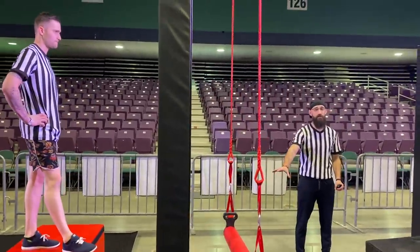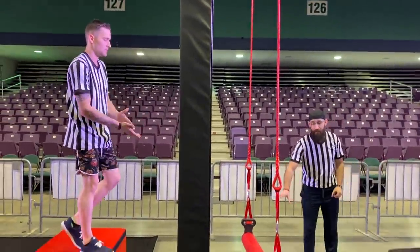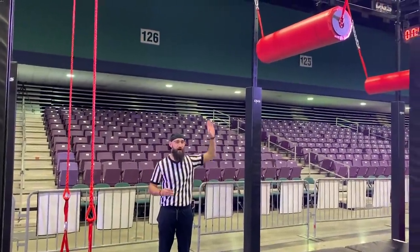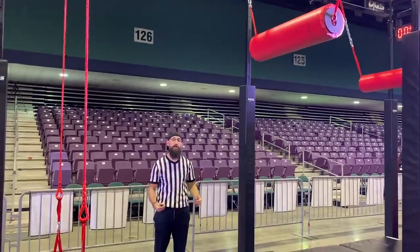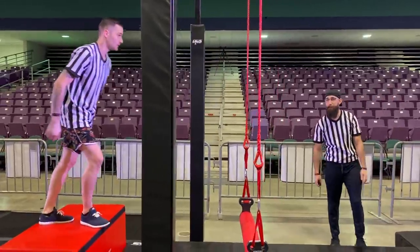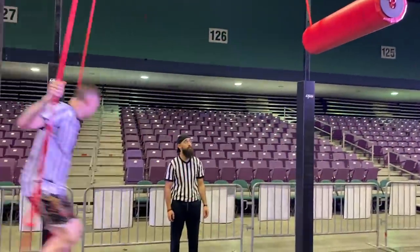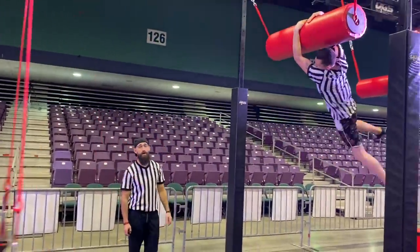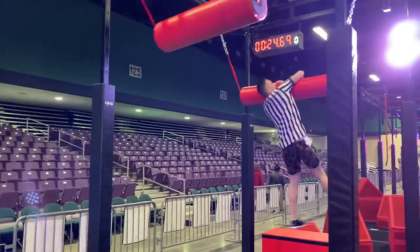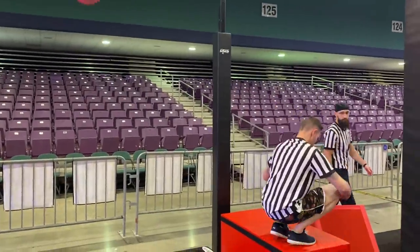The next obstacle, we are going to use the swing and the two red barrels to land on the red finish platform. On the swing, you may use hands and feet. On the barrels, hands only — no feet on the barrels. The barrels do spin. You will want to grab the barrels in a cross grip. Thomas will show us how this is done. Remember, hands only on the barrels. Clear.